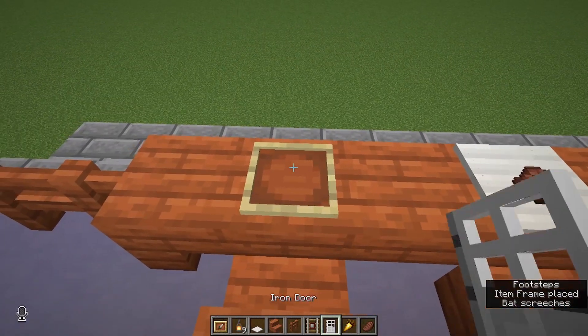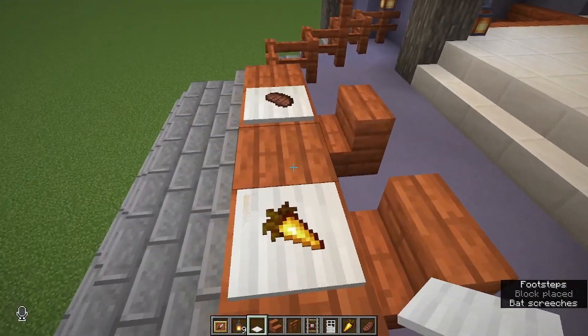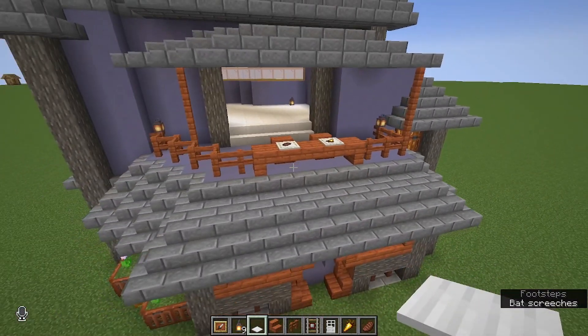Over here we could do the item frame with a golden carrot in it — because obviously if you watch Igniter SMP then you know. And there we go, we've got a little place to sit and eat and watch all of the goings on around town.